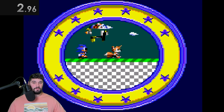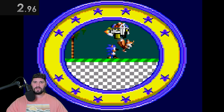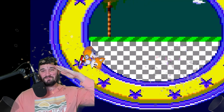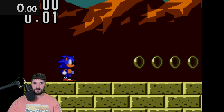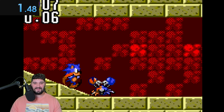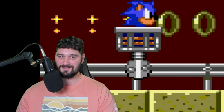Next up we got Sonic 2 for the Game Gear — a little bit more obscure. Eggman just kidnapped Tails, but we gotta touch the ring — sorry Tails. The menu screen looks nice and clean. Oh my god, are we in a mine cart? Ready, start — 1.48 seconds! This game does look kind of cool, definitely doesn't look like regular Sonic 2, but we're moving on.